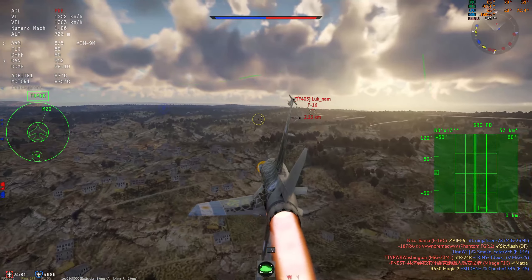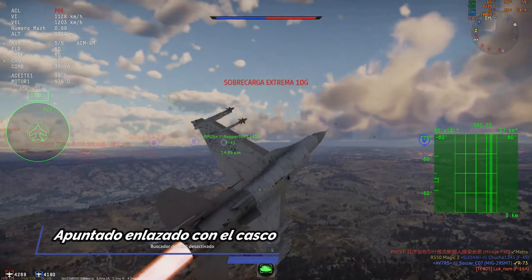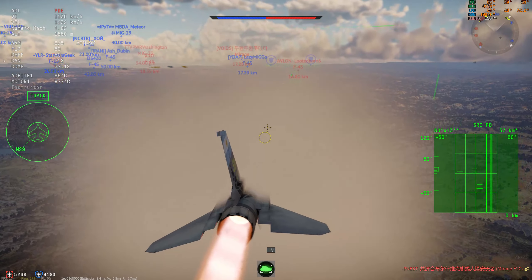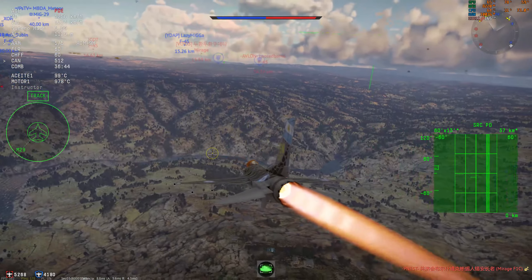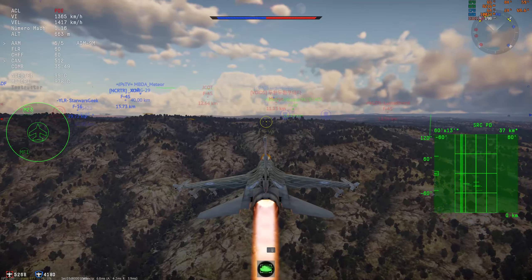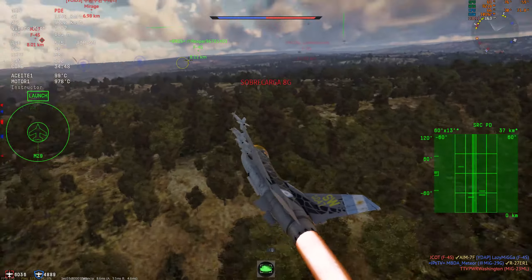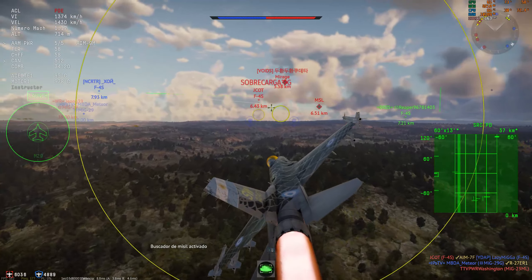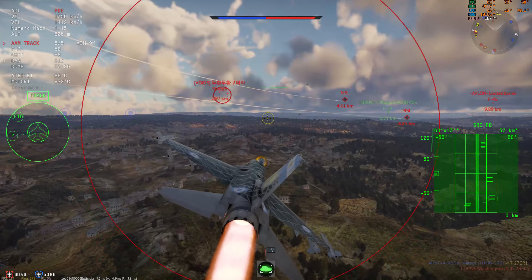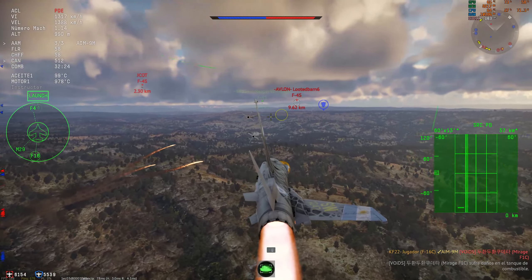Tiene también un mejor HUD y puesto en el casco, un sistema que se llama JHMCS, que está enlazado con el apuntado con el casco, al igual que como mostré con el MiG-29. Podés apuntar desde el casco y tirar tus misiles, lo cual está bastante bien. También tiene mejor radar. Lo más novedoso es que podés cambiar el modo de radar aún habiendo enlazado y trackeado a un enemigo. Y tiene un modo TWS que puede trackear y seguir enemigos mientras hace el barrido. Yo creo que esto va a servir mucho cuando ingrese el misil AIM-120 AMRAAM, ese va a ser el modo para usarlo.